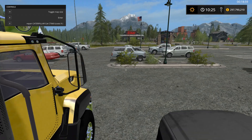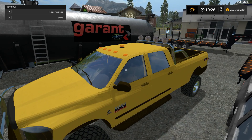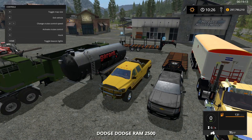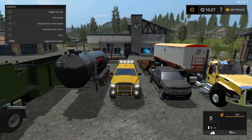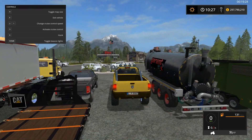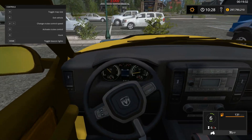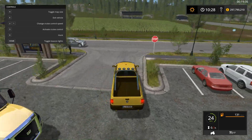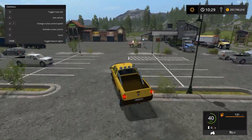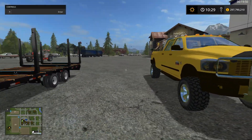Up next we have a Dodge Ram 2500 Heavy Duty. Nice looking truck — startup sound sounds great. There's your lights, all the lights work pretty well on here guys. That truck is very loud. Interior view is not bad — all the gauges and stuff like that work. Got your black diesel smoke right there, pretty neat. All right, that was the Dodge Ram 2500 Heavy Duty.